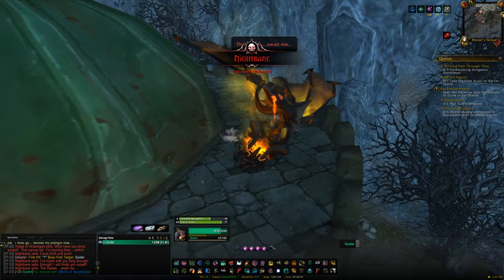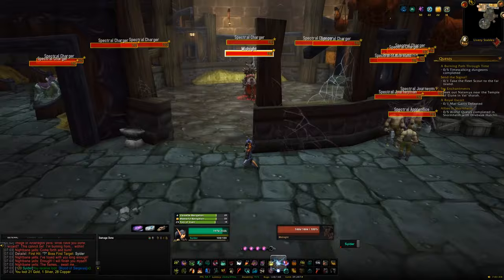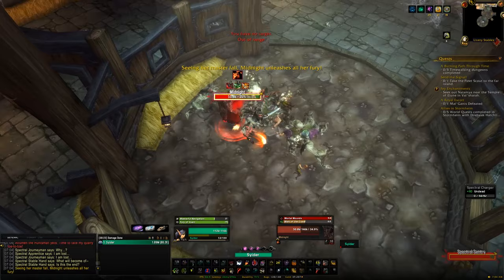For the final mount, Midnight, head back left to the Terrace and find a staircase leading down — follow it all the way down into Attunemen's room via the alternative entrance. Kill Attunemen and on Mythic you'll have a 1% chance of getting Midnight's Eternal Reins, which gives you the Midnight mount.